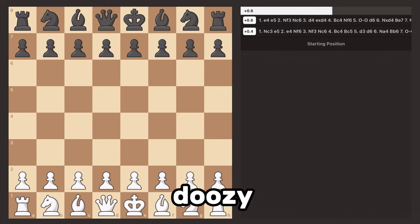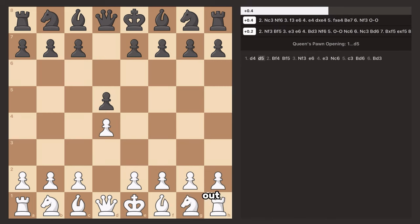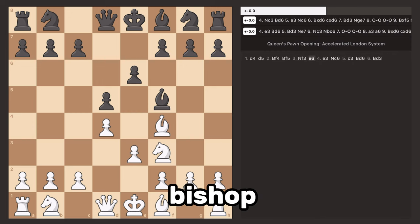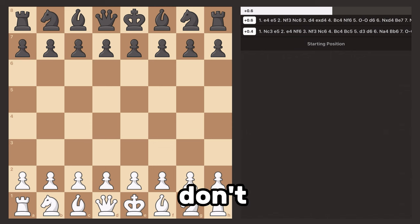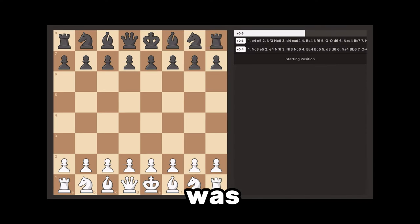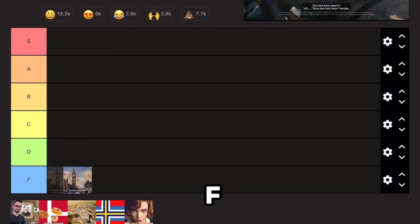Alright, first we got a doozy — the London System. I'm not going to hold back. If you like the London System, I hate you. You are awful at chess. You are probably about 500 to 1000 ELO, and you are a total chess noob. The London System takes no skill. You just pre-move your opening every single time, moving your dark squared bishop out and your knight out, making a stupid pyramid for your bishop, and then moving that light squared bishop out to d3. There's no variation — this opening takes no skill. You don't have to apply any ideas when you are playing it. You're definitely very new to the game. London System, straight to F tier.